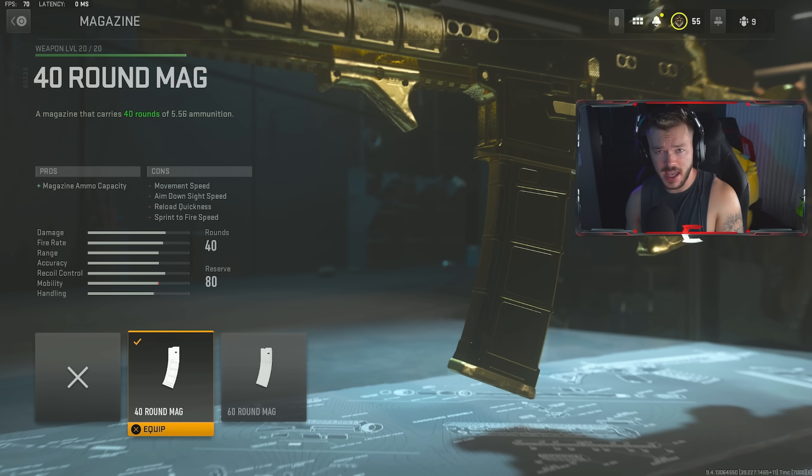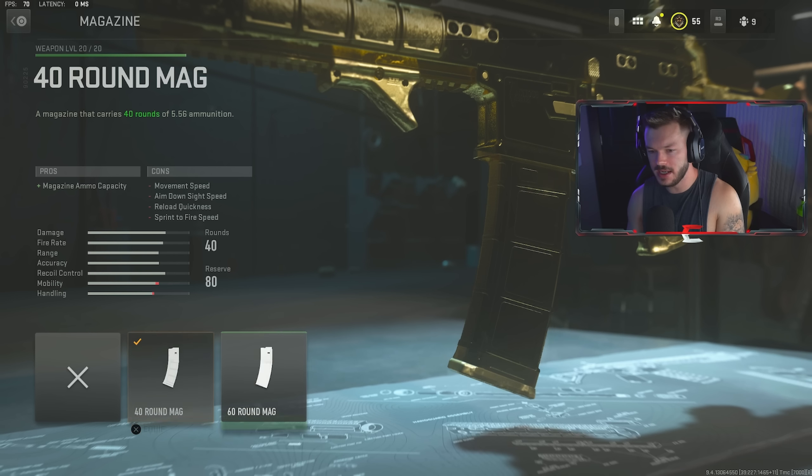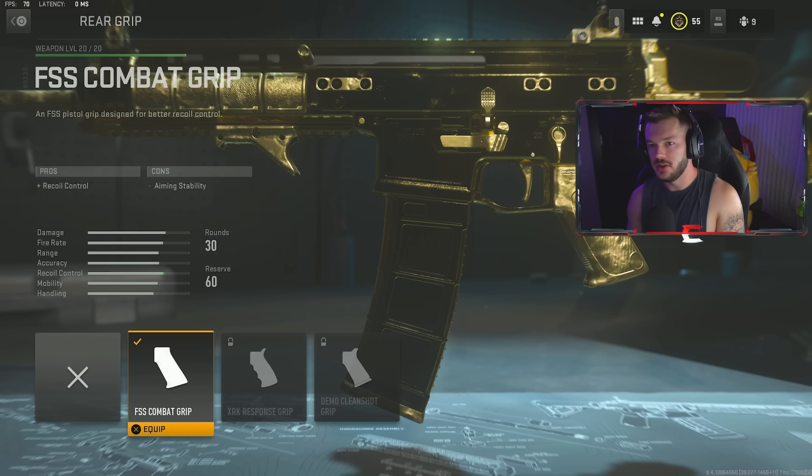In the magazine section, you don't have to run a mag, but I have the 40-round mag on here. Normally I'm a 60-round mag guy, but in Modern Warfare 2 I go for a smaller mag because I don't want to slow the gun down too much. This game has slowed down the overall pacing, so you have to compensate with mobility attachments — though a lot of those hurt your gun. A bit of extra ammo still works great for me.